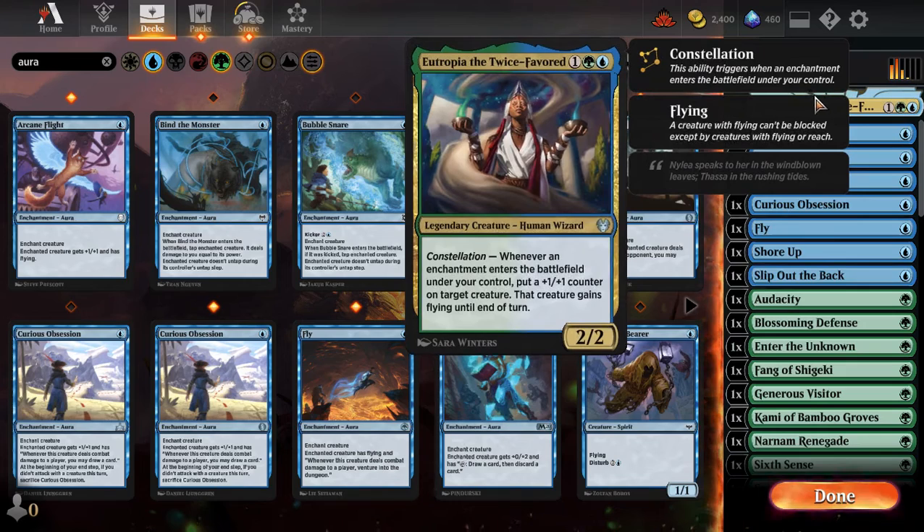That's been Eutropia, the Twice-Favored, friends. I like this commander — I've always been really partial to aura decks, like the blue-white aura deck in Explorer and Historic with Sram and Crafter Spirit Dancer. I love auras. Eutropia can be very powerful at times — we had a board of 5/5s. It's a powerful card, but it could use other pieces. Hardened Scales, if we played rares, and really any spell to multiply +1/+1 counters would be huge.